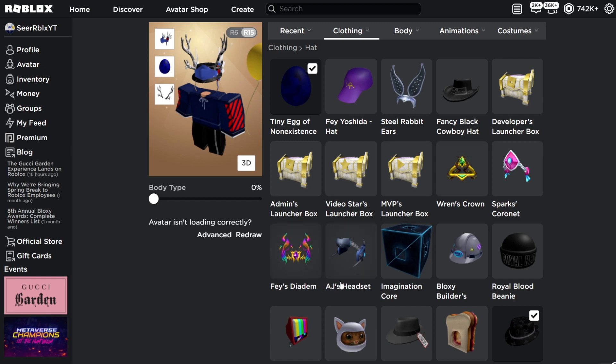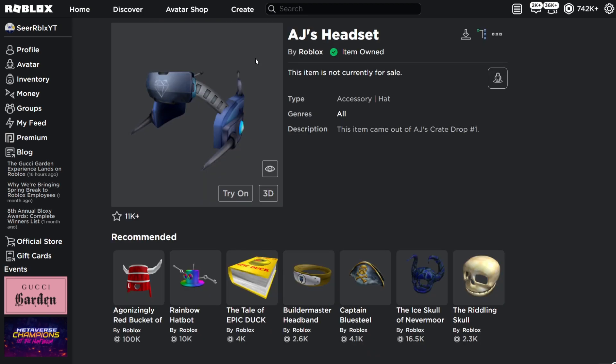We got AJ's headset, a phased item, Sparks, Grenade, and then Rant's Crown. If you've collected all of the secret packages in the Metaverse Champions Event Hunt, you'll get all of these items for every single week.